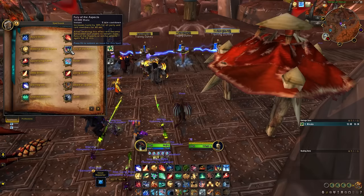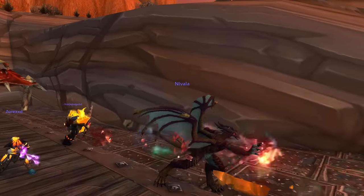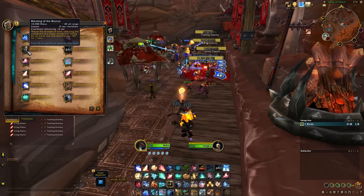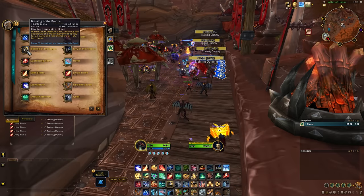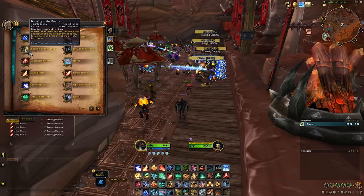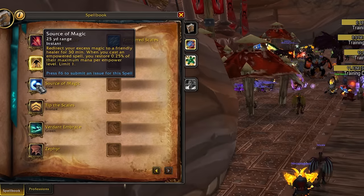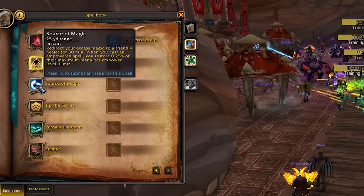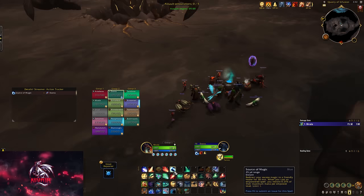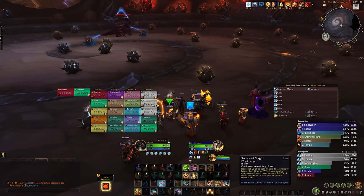The biggest buff is Fury of the Aspects, which is Bloodlust. So they're another lust class that you can bring along in dungeons and raids. Next they have a 1 hour buff called Blessing of the Bronze. This reduces the cooldown of a major movement ability for all party and raid members by 15% for 1 hour. You can see which ability it is reducing the cooldown of if you hover over the buff. The next buff is a talent called Source of Magic which is on the class tree. It allows the evoker to redirect excess magic for 30 minutes to another healer. When you cast an empowered spell you restore 0.25% of their max mana per empower level. This can only be active on one healer at a time.